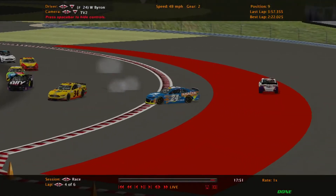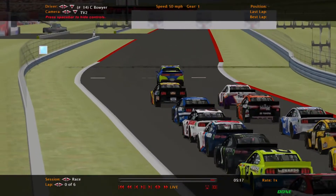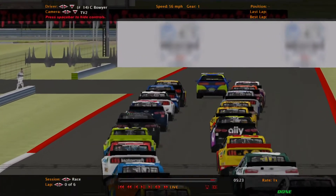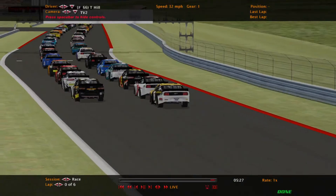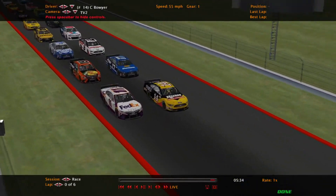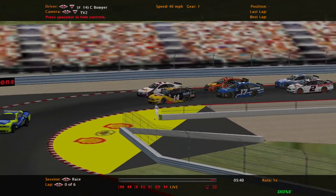Hey guys, this is Mike Jones and this is what if the NASCAR Cup series race at Circuit of the Americas. Clint Boyer's on the pole. We are using NASCAR Racing 2003 season to simulate this race because I believe this track will be in the 2021 schedule in real life NASCAR, so we're gonna test it out here first to see how it goes.